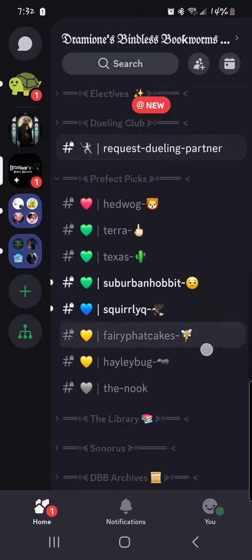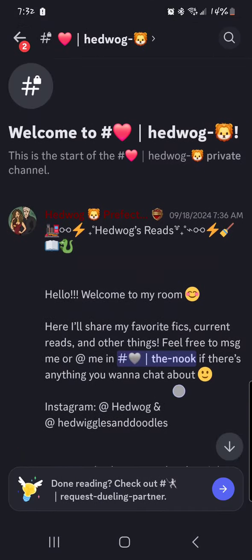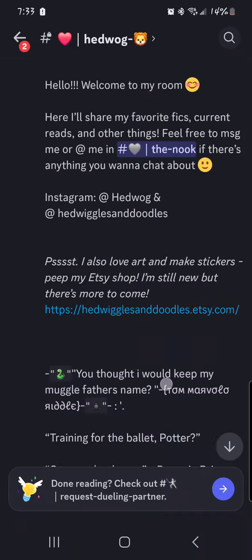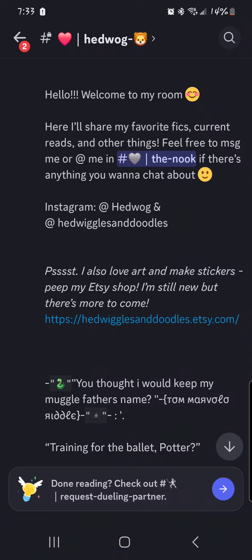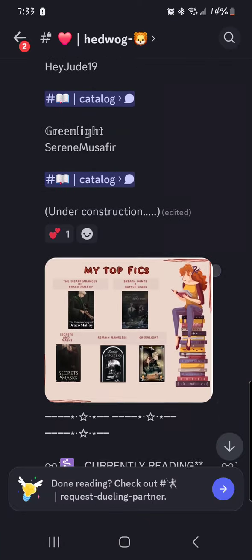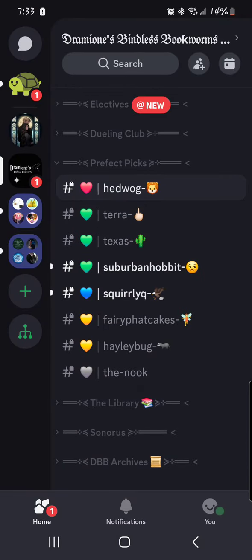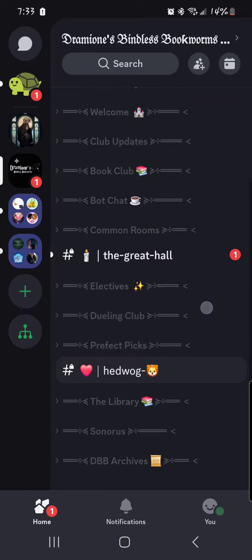Prefect pics — these are our personal rooms, these are staff rooms. Each of us has a room to share our current reads or our favorite recommendations. Hedwog is amazing at art, so she has an Instagram handle there — please go follow her. These are her top recommendations for you guys as well as what she's currently reading. We each have a room like that, so if you want to get to know us a little bit better, please look through our staff rooms.